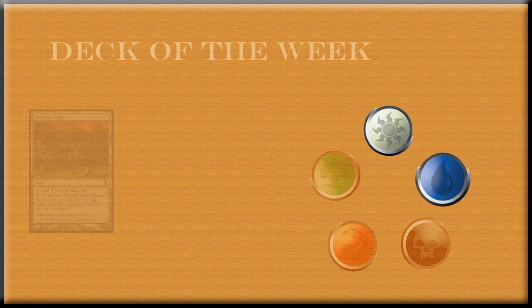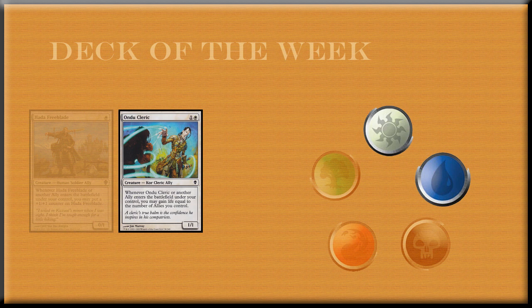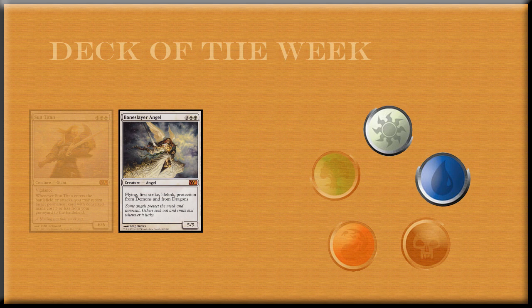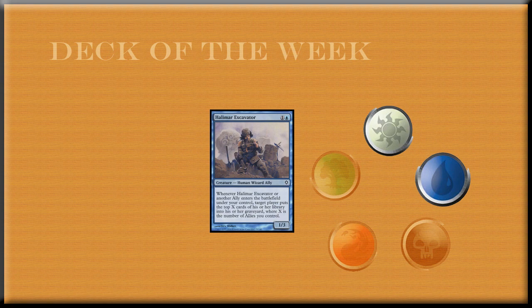For the creatures in the deck, we have four Hada Freeblade, four Ondu Clerics, four Kazandu Blademaster, two Sun Titans, two Baneslayer Angels, four Halimar Excavators, and four Umara Raptors.